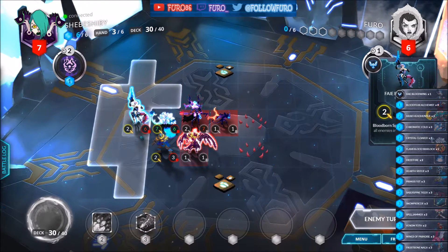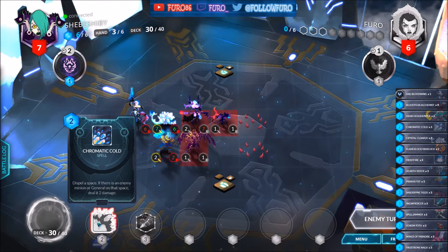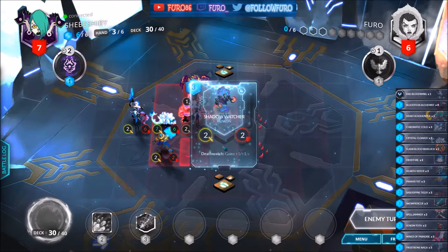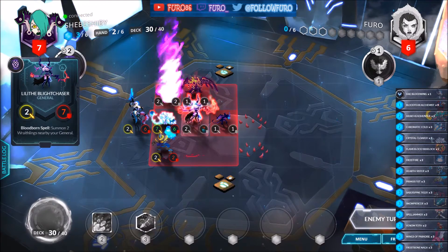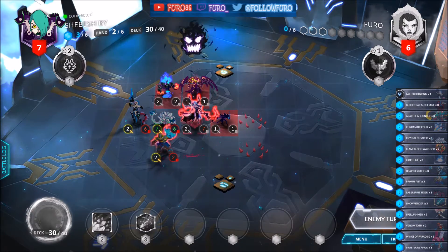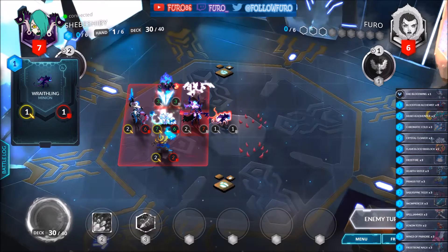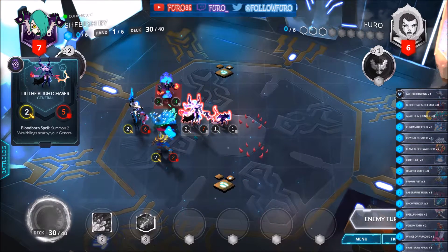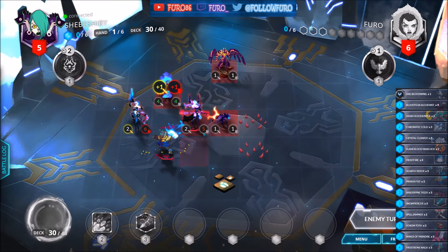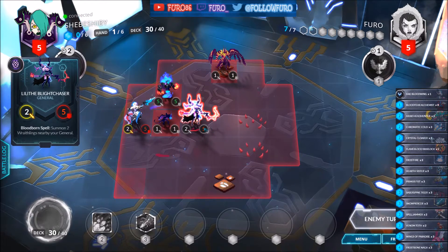The General's attack power right now is 2, plus the Snowpiercer that will be 5, and the Chromatic Cold will do another 2 damage, so he is doing exactly 7. He will kill the Crystal Cloaker and make way for us to hit him, so that means he dies next turn.